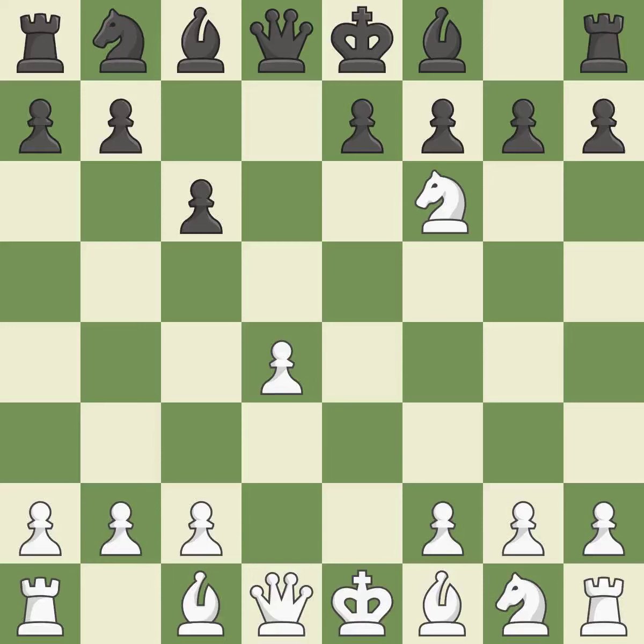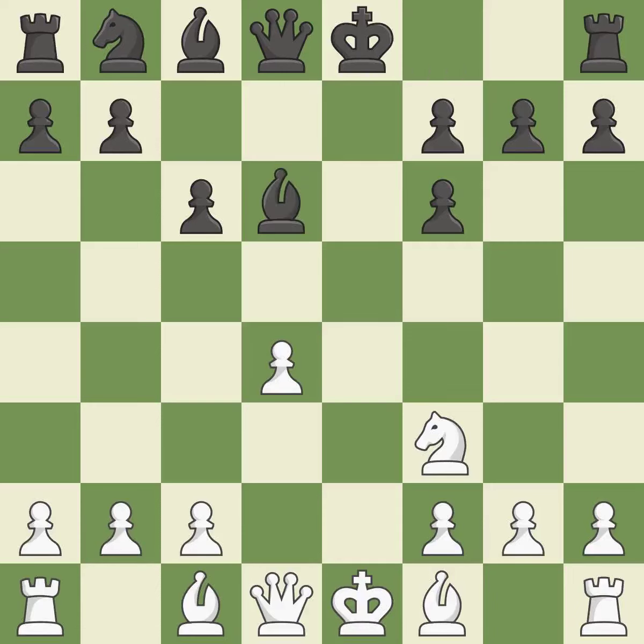NxF6+ captures the knight, checks the black king, and forces black to double their F pawns. GxF6 captures the knight and allows the dark-squared bishop to develop. By doing this, a knight moves out of its beginning square and into the action, and a bishop moves out of its beginning square and into the action.